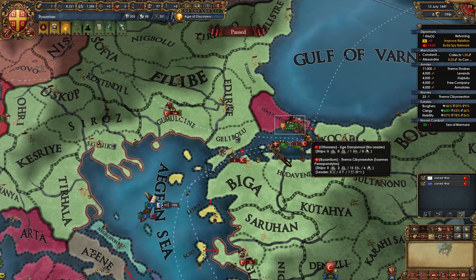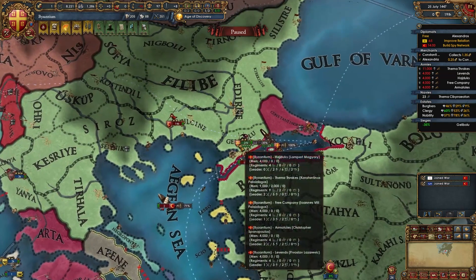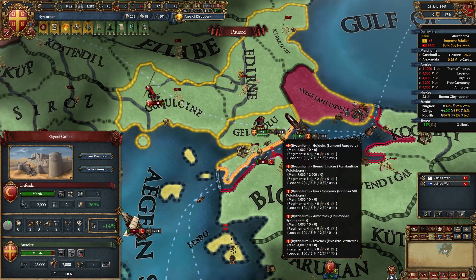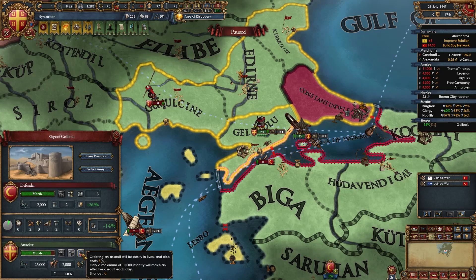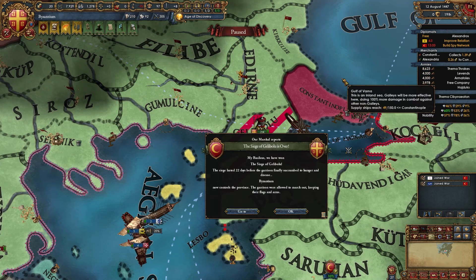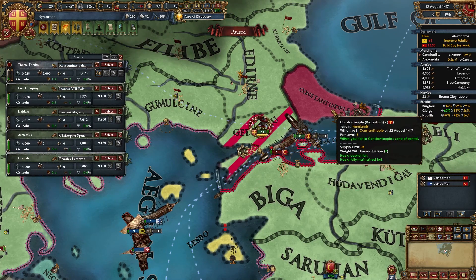Once the war starts, immediately move your entire army over to Gallipoli. Once the army is there, bombard Gallipoli, wait for the fort level to tick down — it went to minus 14 — and then assault. Just like that, we've won the Siege of Gallipoli with minimal losses.